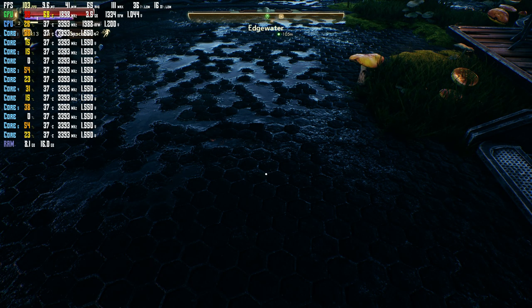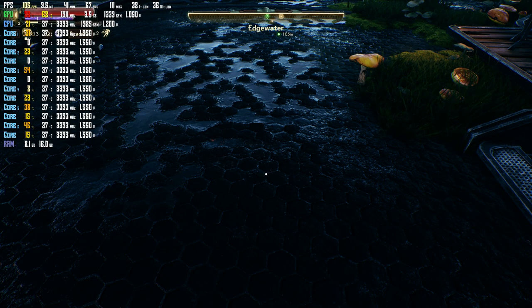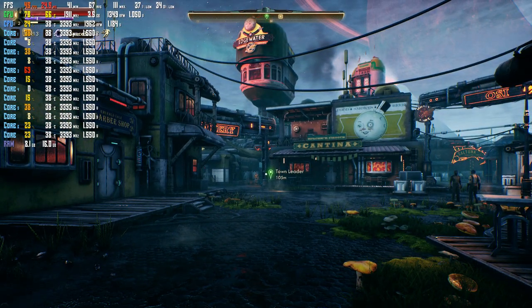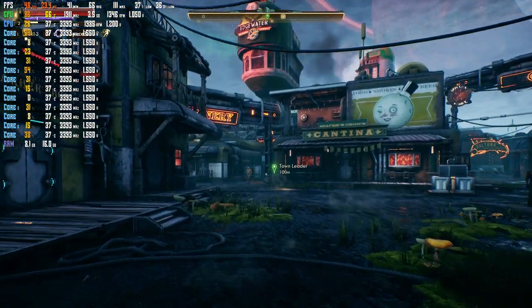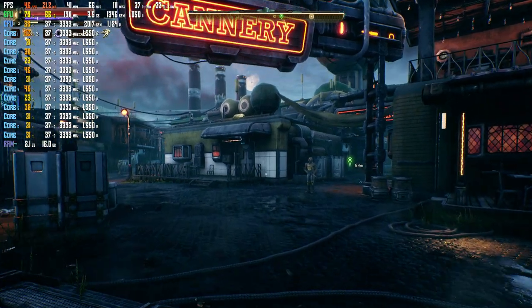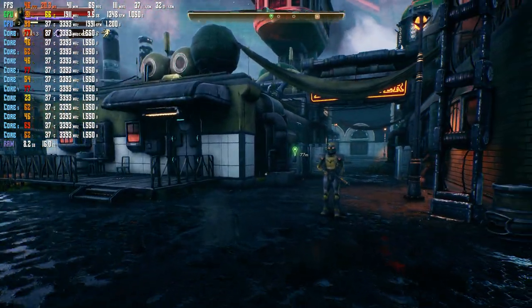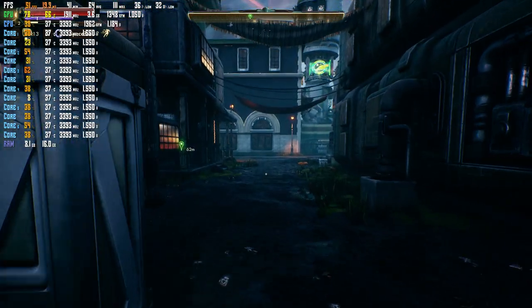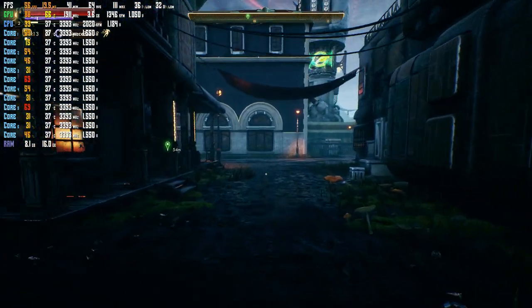Currently I am looking at the ground and we are getting 105 FPS, but as soon as I look up, it dips dramatically. Now we're in the 40 FPS right now, and it tends to stay around just around that when you're walking through. It kind of even dips — pretty much stays in the 40s to 50 range when you're walking through Edgewater.